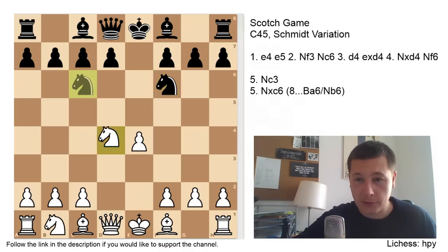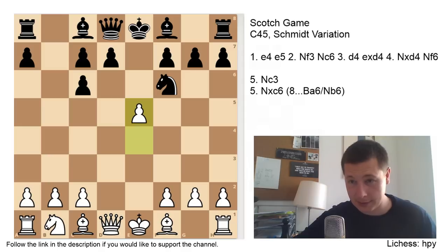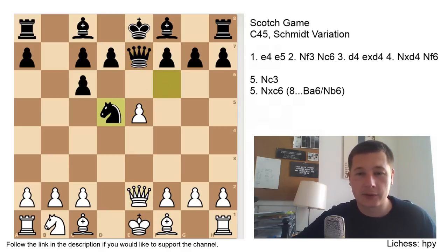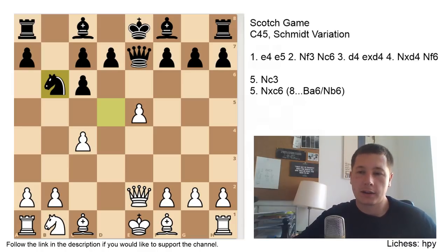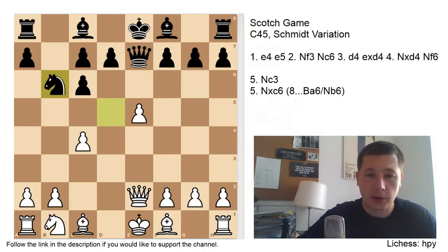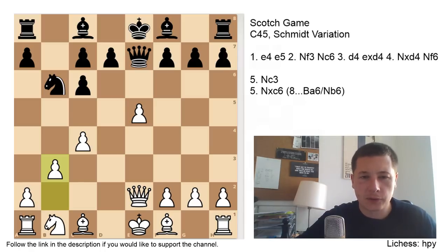Now let's look at the second most popular move. The forcing sequence: Nxc6, Bxc6, e5, Qe7, Qe2 — repeat this to memorize it. Then Nd5, c4, and now Nb6 — remember the Alekhine pattern: knight from f6 to d5 to b6. Nb6 can be met by three different moves: Nc3, which is considered the main move; Nd2, Kasparov's choice in the game Karpov lost against the Scotch; and b3. In my opinion, b3 is the safest move — you trade off some queenside pieces and solidify your structure while leaving black with this weakness.